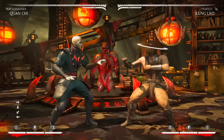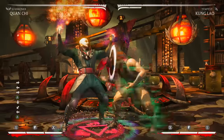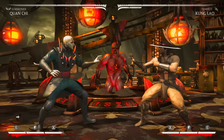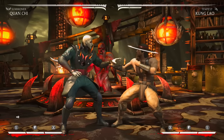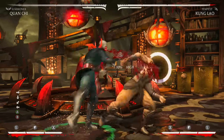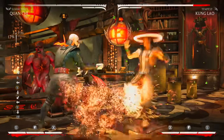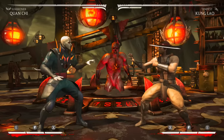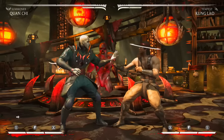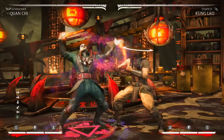There are just so many setups with Quan Chi. Once you get someone in trance, you can do four overhead skull, then Puggles low. You have to practice this because you only have a couple of frames to do it before it resets. If you actually get the overhead, the skull hits them, Puggles hits them, then you do back two into trance — that leads to a ton of damage off just one reset.